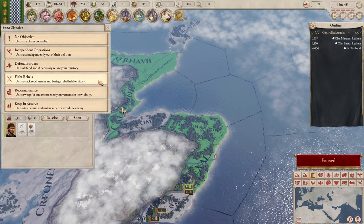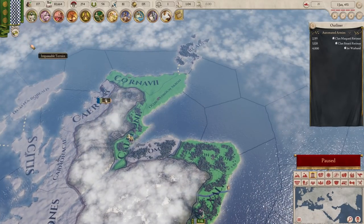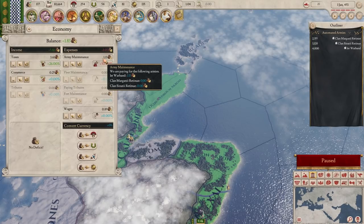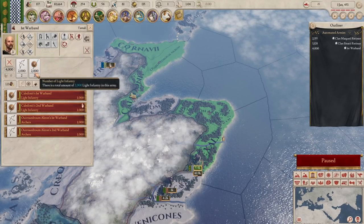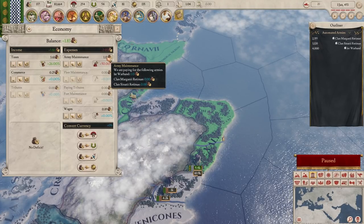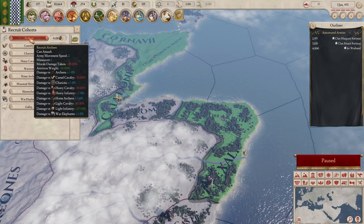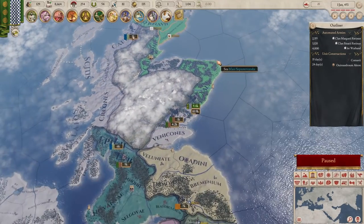I'm going to put them all in the same province again and automate them - their job is to fight rebels. We'll see what they do. Then we're going to get a couple of archers. How much does our army cost overall? First warband costs us one gold, so we could effectively have the same sized army and be fine. I'll just grab a few extra and add onto the first warband - an extra archer and an extra skirmisher. I'm not sure what the proper composition should be, but we'll go with that for now.